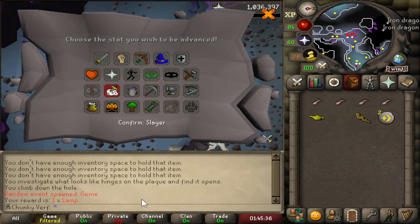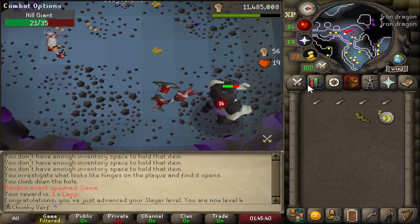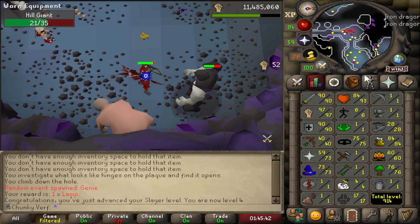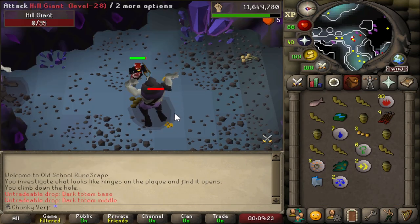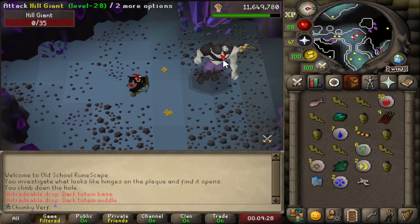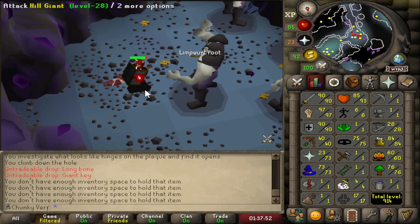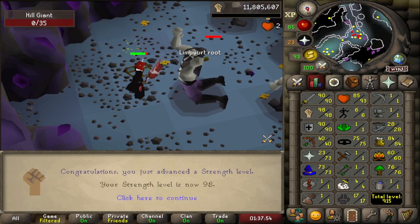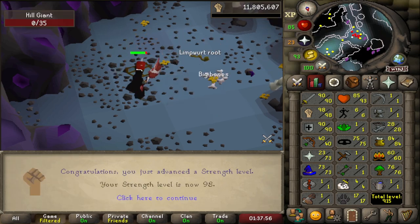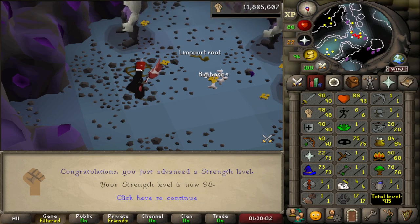First level of the video: level 4 Slayer. The Slayer lamping goal continues — I'm going to try and get level 15. One of the main reasons I'm killing Hill Giants is the Totem pieces for Scortizo, and we just got two Totem pieces in one trip — always beautiful to see. And there's a very big level incoming: 98 Strength. We are one level away from the first 99 on this account, and the combat stats are looking amazing so far.